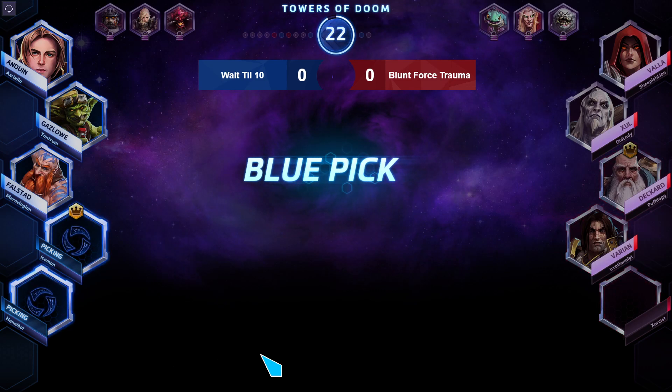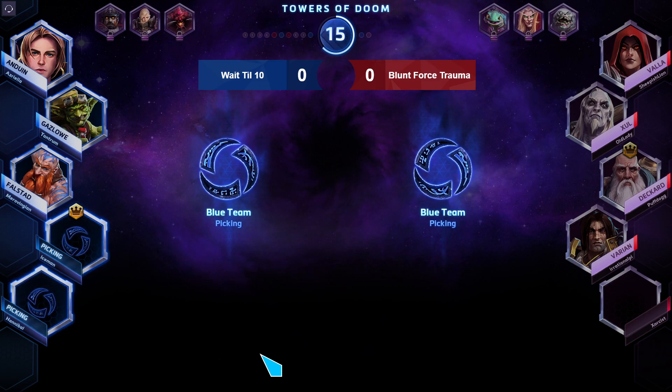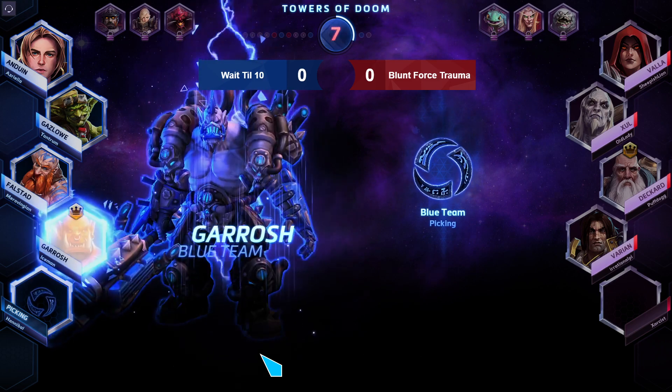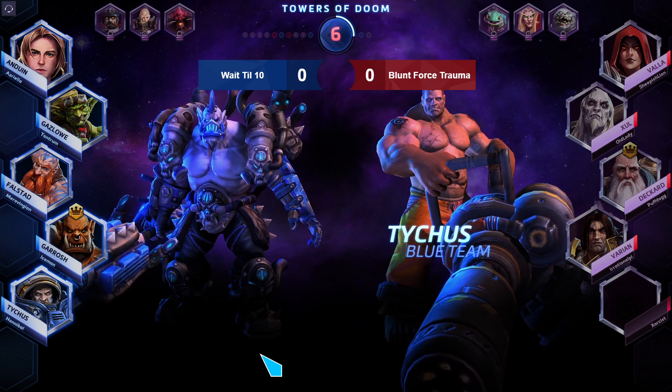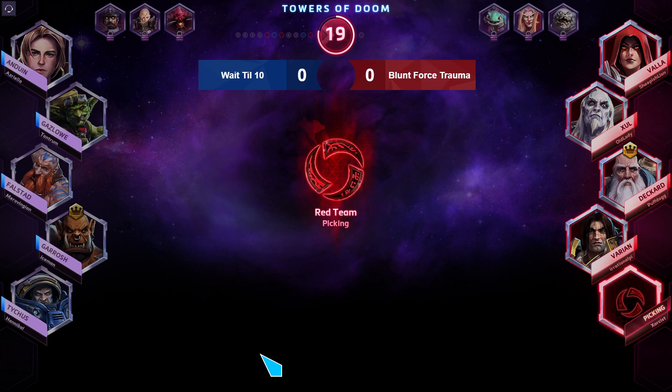Blue team picks Garrosh and Tychus. Varian is going to have a hard day — Garrosh is just going to toss him and Tychus is going to melt them. Red team may need someone else in the front line. Their last pick is Jaina, who can slow Garrosh whenever he tries to step up. Still, Varian likes to charge in for his Taunts, so it's not looking great for the red team.